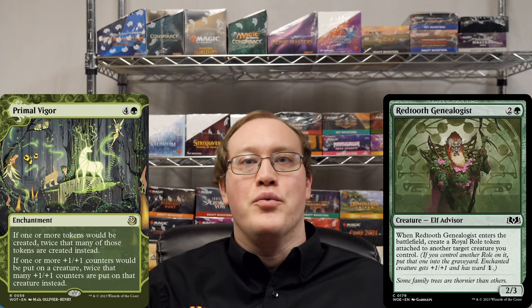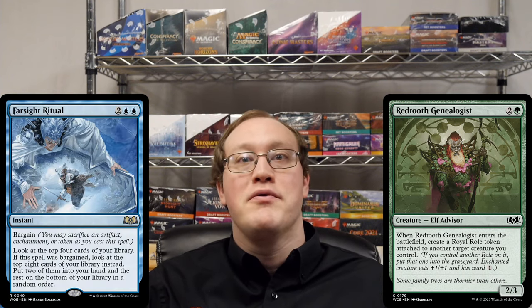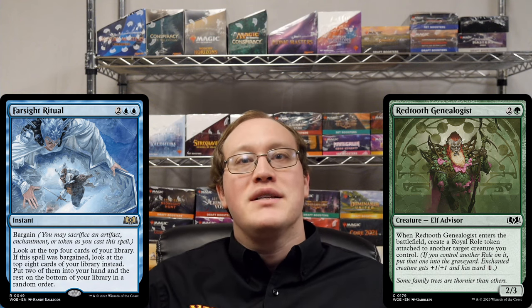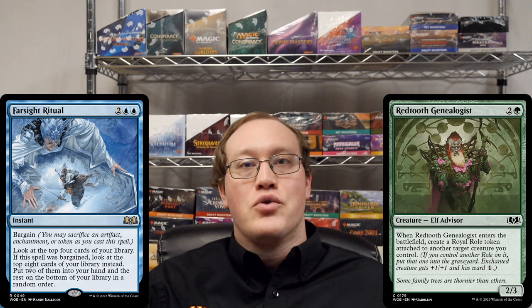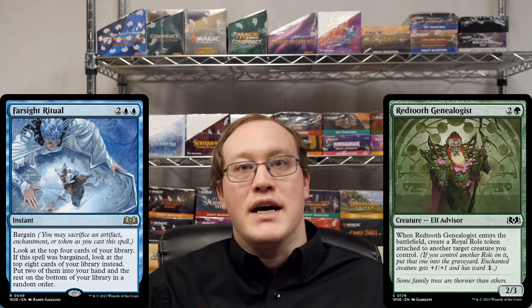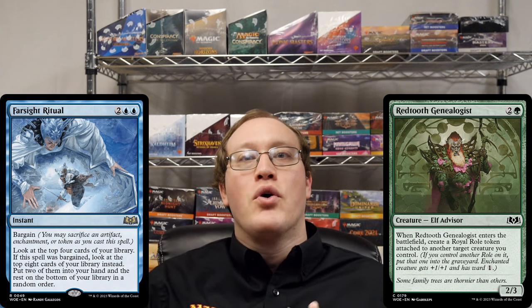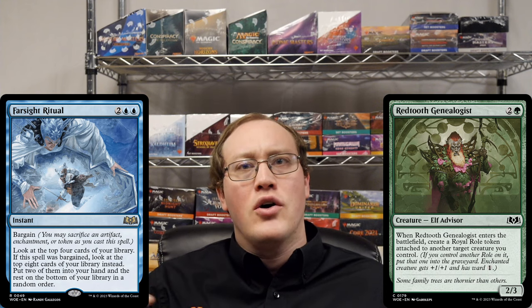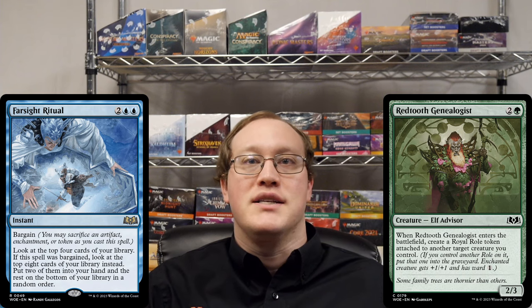The next question on people's minds is probably whether you can bargain one of those rolls away before you have to lose one of them. Unfortunately, that won't work either, because the thing that makes you put the excess roll into your graveyard is a state-based action. This happens before any player gets a chance to cast spells, meaning that the roll would already be in your graveyard before you got a chance to bargain it, even if you were using one of the instant speed bargain spells.